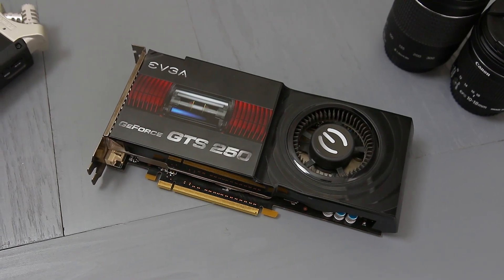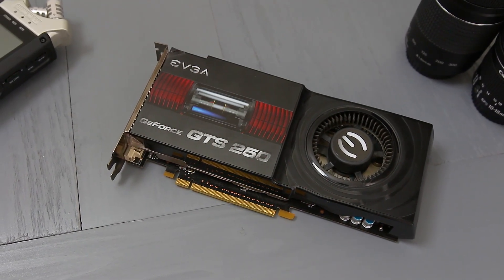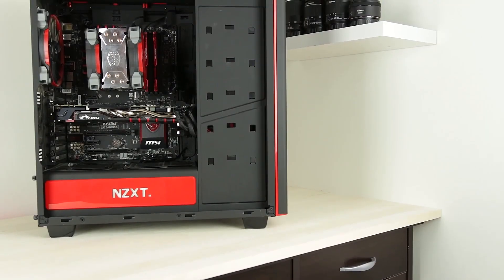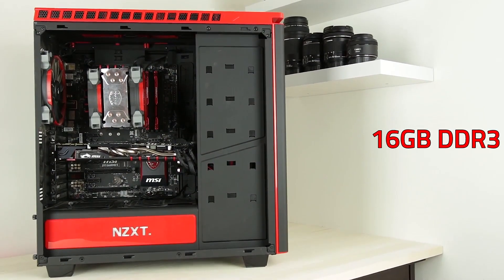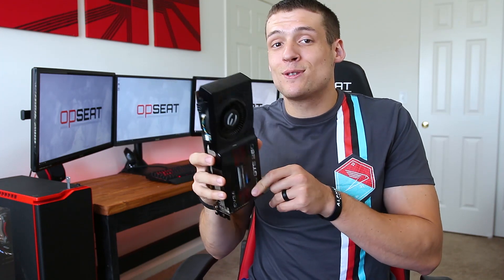For today's testing I'm going to be throwing the GTS 250 into my main gaming PC, which is obviously super overpowered for this graphics card. It's running an i7 4790K that boosts up to 4.4 GHz, 16 gigabytes of DDR3 RAM, and an MSI Gaming 5 motherboard. This testing platform is way overkill for this graphics card, but this way we'll be able to push it to its absolute limit because it will definitely be the bottleneck.